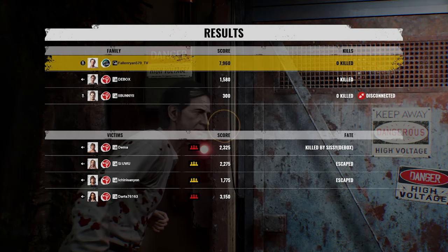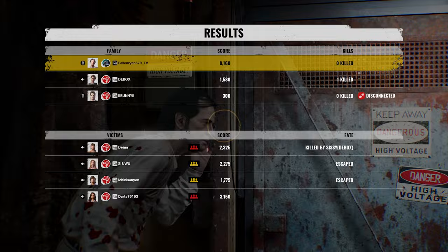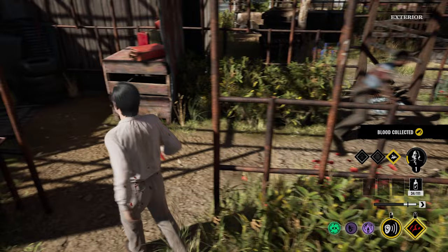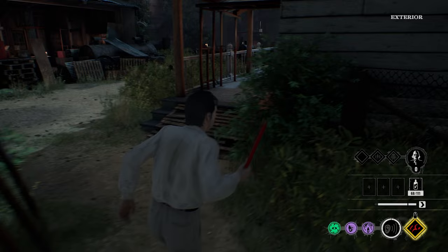I was able to get just shy of 10,000 XP in a single match of TCM without getting any kills after discovering this unique bug while using the cook. This glitch I recently discovered in the Texas Chainsaw Massacre game allows you to gain loads of XP very quickly while not having to do much of anything. It should be noted that this glitch is not the same as the padlock bug that was recently patched out of TCM, but is something entirely different.